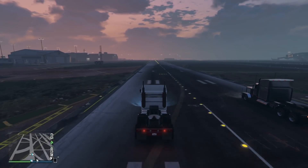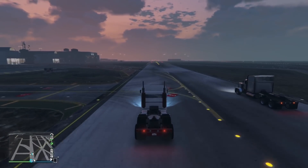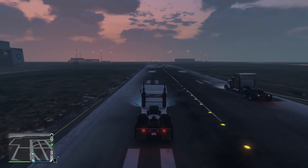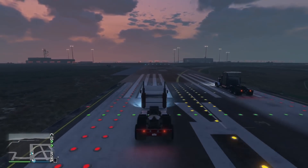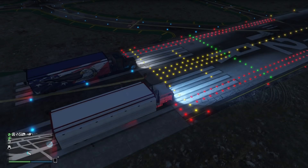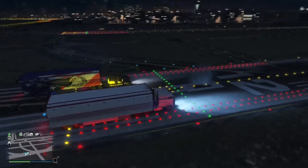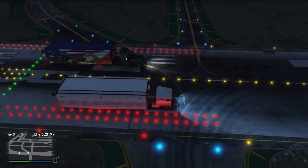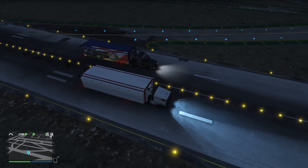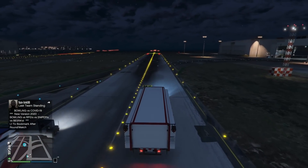You have the Hauler, which is what I'm driving, and then you have the Phantom. As you can see, the Phantom is faster without the trailer. However, when you attach the trailer, the Hauler actually becomes faster. It's kind of weird — the trailer does some strange things to these vehicles, and it also affects the defensive capabilities, which we'll see in a moment.